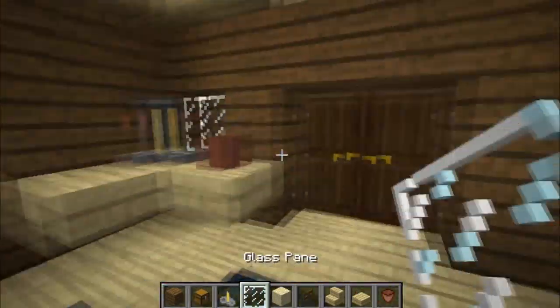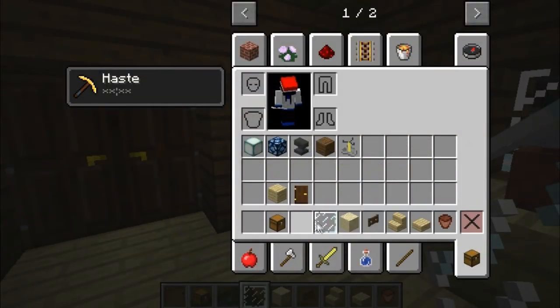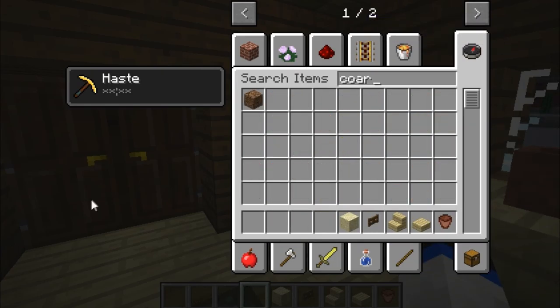Throw the profits in this chest, and that's a coffee shop. That was an easy build.